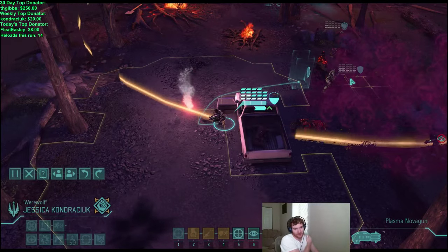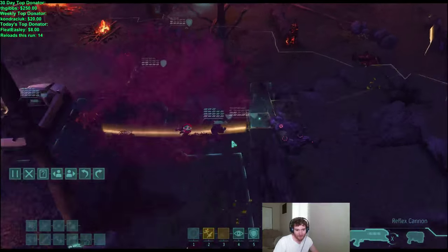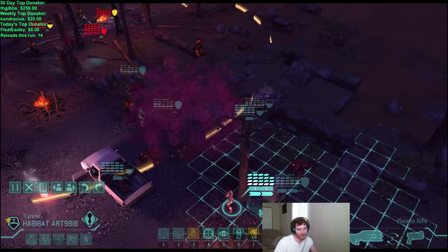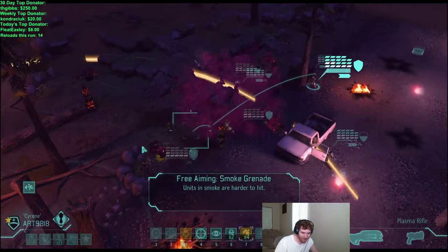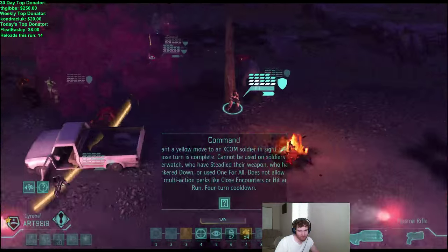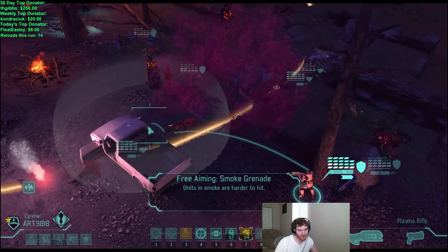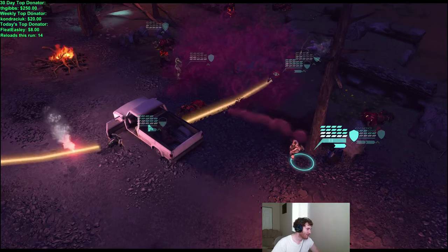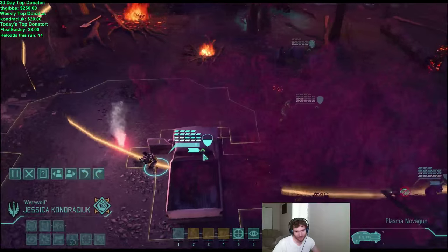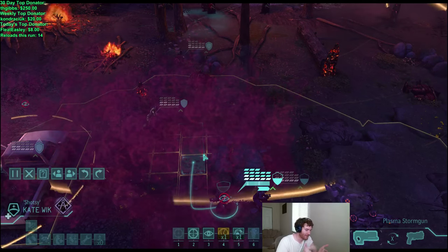You guys won't know why that number was so big yesterday — it's because the sniper had Bring Him On and there were seven-plus enemies on the field. That's the biggest number you're ever gonna see from a sniper. The damage mod from Bring Him On caps at seven enemies, so the most damage you get from it is at seven-plus enemies, which is what we had yesterday.